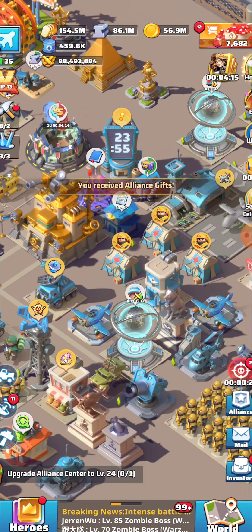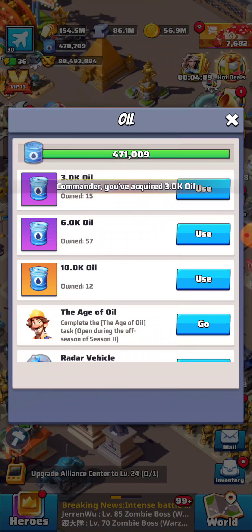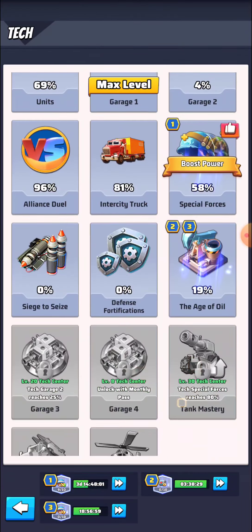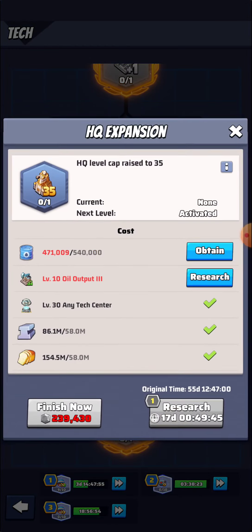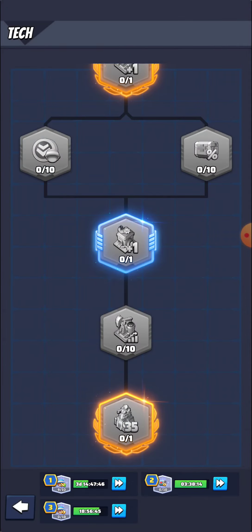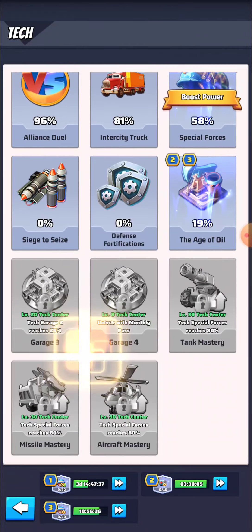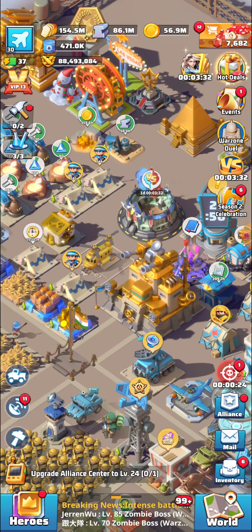The reason I'm short on resources is that I used them to upgrade the Barrack, Research Center, and Headquarters. I've shown in the last video that I started building level 30 HQ, and level 31 HQ is now available — but for that I need to do the level 1 HQ expansion research first. Moving further down the research path requires over 1 million oil, and unlocking the Drone Part Workshop also needs more than 1 million oil. That's why I'm progressing slowly, and my gold is almost finished too.